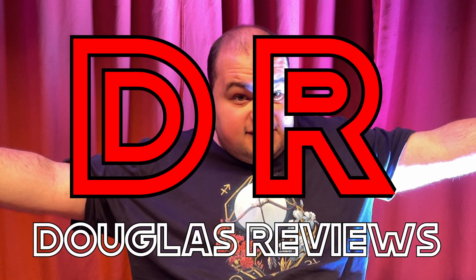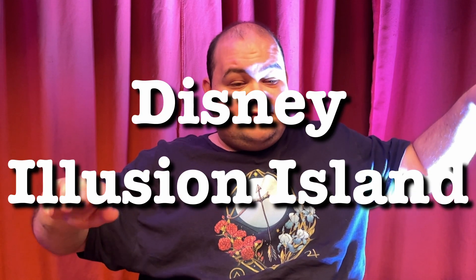Welcome to Douglas Reviews. Today I'll be talking about the game Disney's Illusion Island. Mickey and his friends got this map that appears to be drawn by a six-year-old. Turns out the hamster-like creatures, the Hokans, gave them the map. Mickey and his friends decide to check out the mysterious tune emanating from an island, and this is where the adventure starts. The mailboxes are very useful in the game — every time you die, you return to the checkpoint, the mailbox.